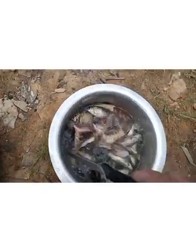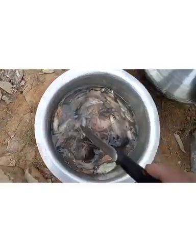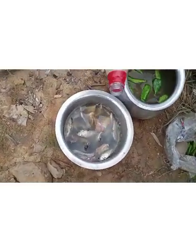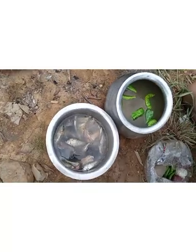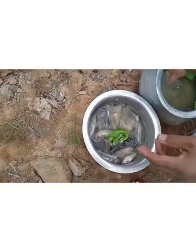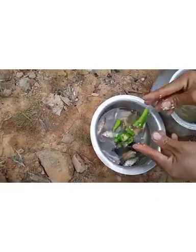We got this much fish and we are going to cook now. We are going to put bamboo shoot, water, and green chili. After some time we'll be putting in garlic and dry bamboo shoot.